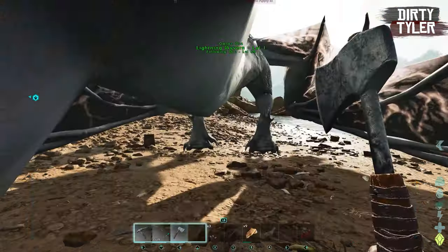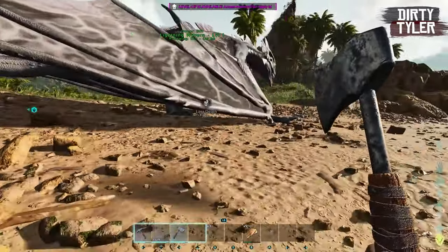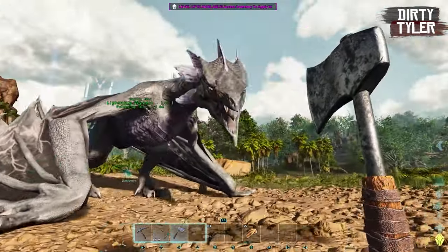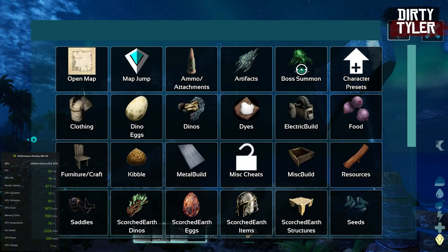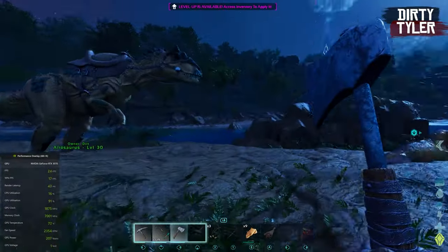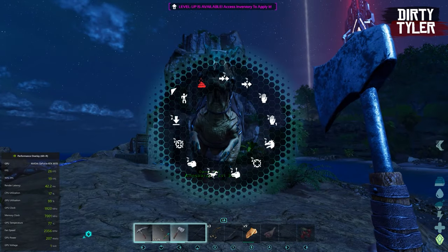You can spawn in some of the dinos, such as the Wyvern here, though it does look a bit rough from what I can see. It is worth noting that not all items can be spawned in — I was trying to spawn in cryopods to get some dinos that glitched into a rock out, and unfortunately I couldn't spawn in any tech gear either.